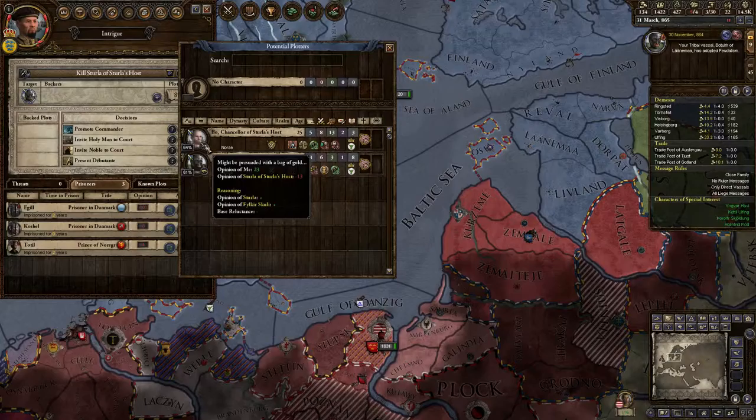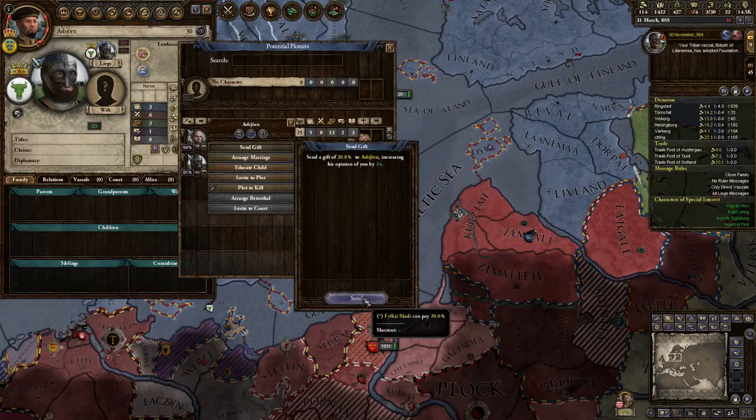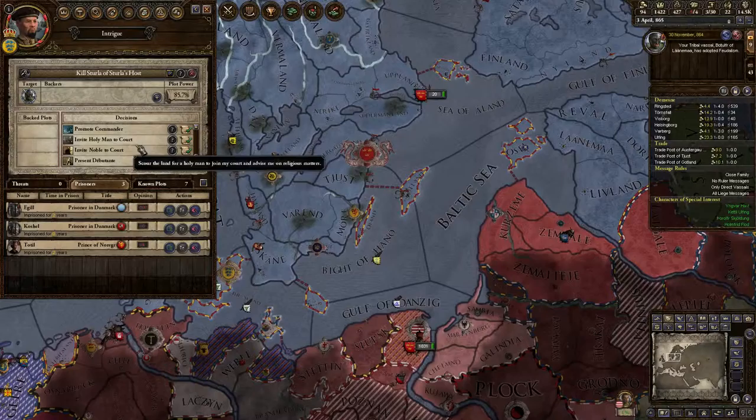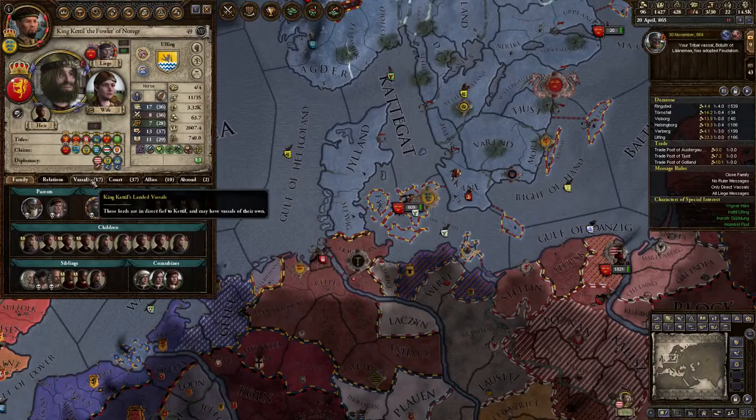My Sturla — I don't know who he is, but he's trying to get my land. Let's see if we can do something about that. No, we can't. I hate these. But his Chancellor and his Marshal are open to bribery, so let's send him a gift and send him a gift. Let's see how that works.